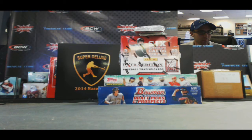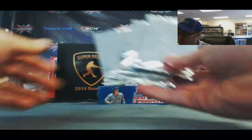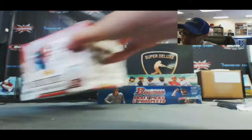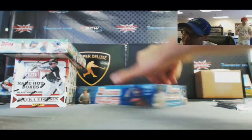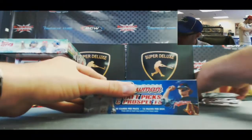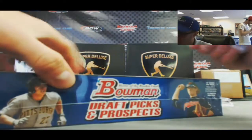Alright guys, we've got Brian M here and he's going to do a little medley break. We've got a couple packs of 2010 Bowman Chrome wrapper redemptions, a 2013 Elite Extra Edition, a 2012 Topps Mini, and a 2013 Bowman Draft Jumbo box. I'll start off with the Jumbo — good luck.